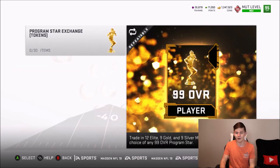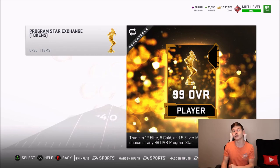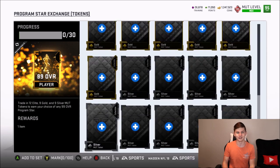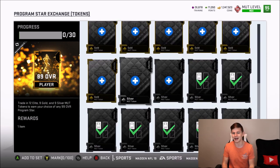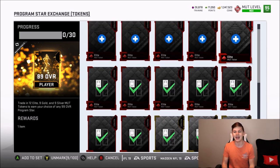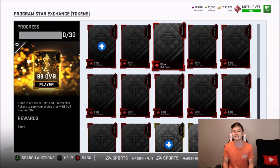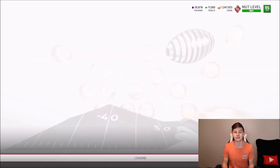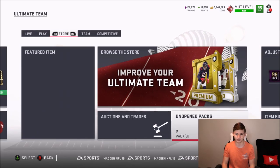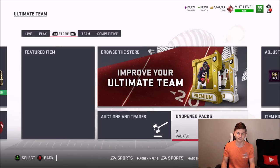Let's get into this Program Stars promo. As you can see, there's actually only one set — it requires 12 elite tokens, 9 gold, and 9 silver tokens to get 99 overall players. I'm going to be completing this set for you guys and showing you every single card. It's a lot to do but it'll probably be worth it if you have a bunch of elite tokens, gold tokens, and stuff like that sitting around.